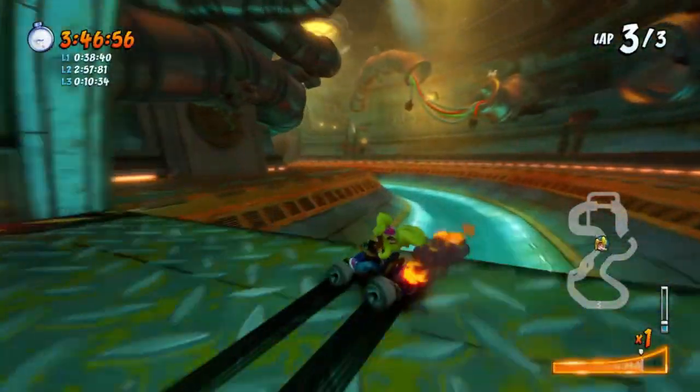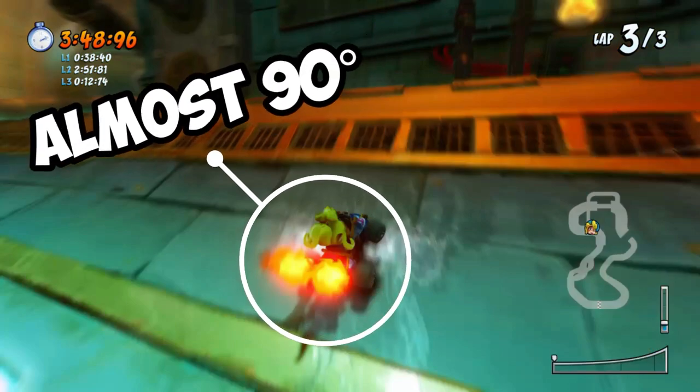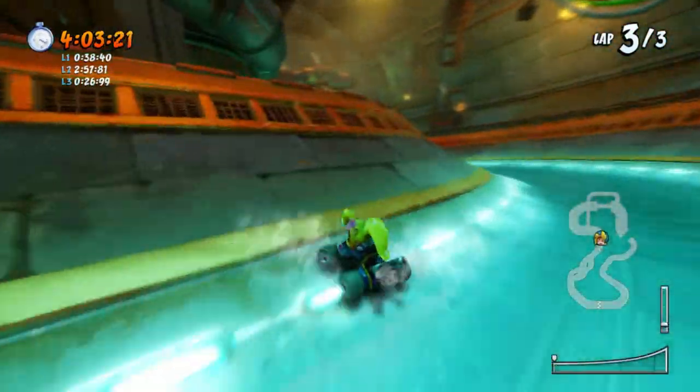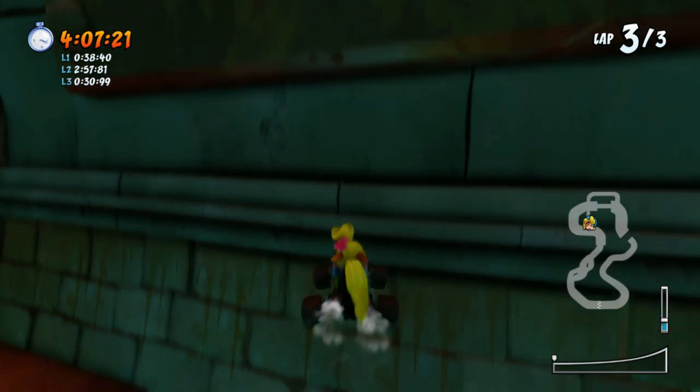The shortcut is better off taken if you approach it at an almost 90-degree angle, facing directly at the top path. It doesn't have to be too straight, as approaching it from the side will work as well, but personally I don't usually do that as doing so will result in me failing the shortcut most of the time.